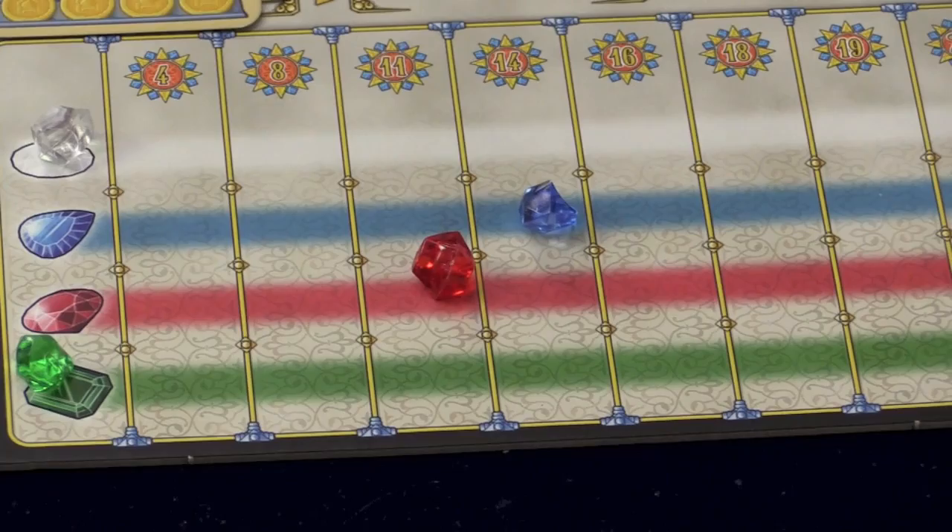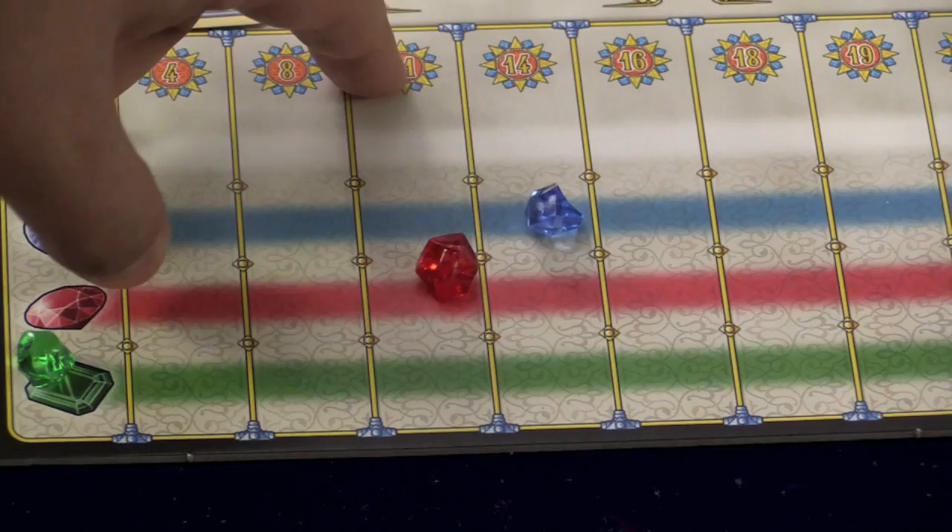The reason you want to move these forward is you can see here at the top — at the end of the game, these are going to be worth victory points. The first slot is worth one jewel, then four, eight, ten, eleven, fourteen, sixteen, eighteen, nineteen, and twenty.